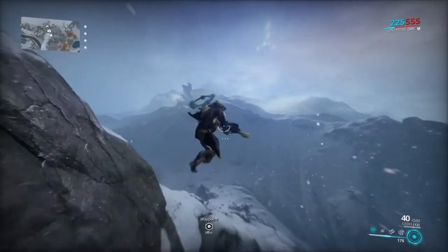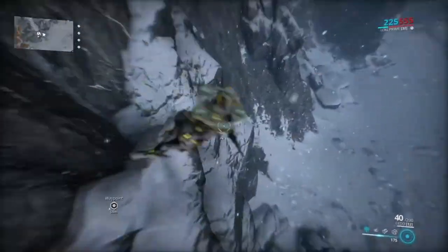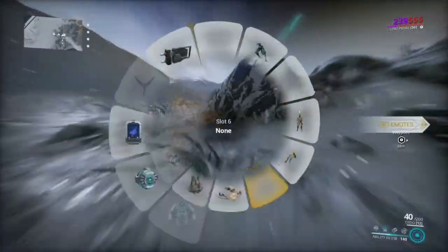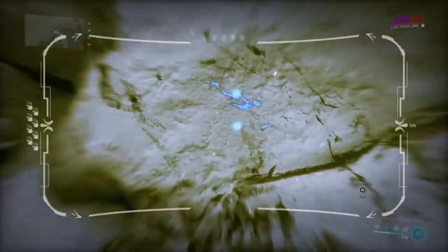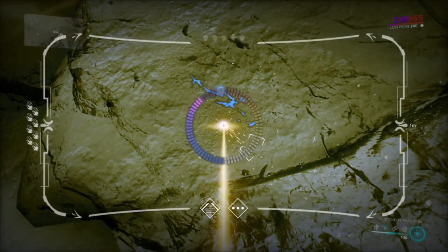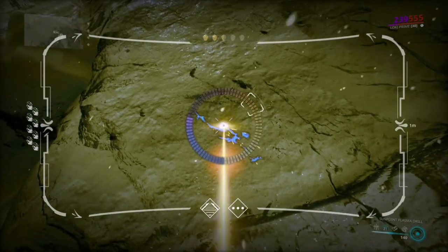Drop down and go to the entrance. When you come here, go invisible and then equip your drill and start looking for the stones. Here is the first stone — just use the drill and see if you get it.